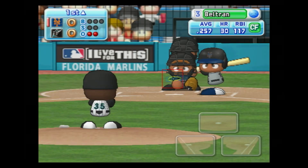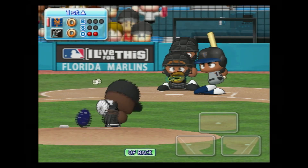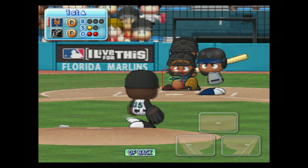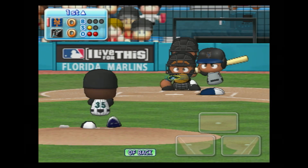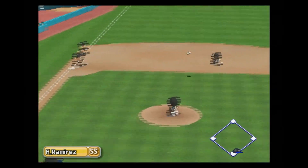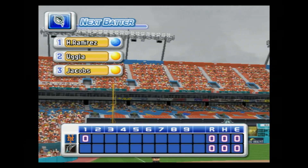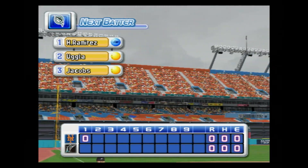Next at bat, Carlos Beltran. Here we go for the first pitch — it's a strike. Ground ball straight to shortstop, throw in to first — out. There's the third out. No runs, no hits, no errors. The Mets zero, the Marlins zero.